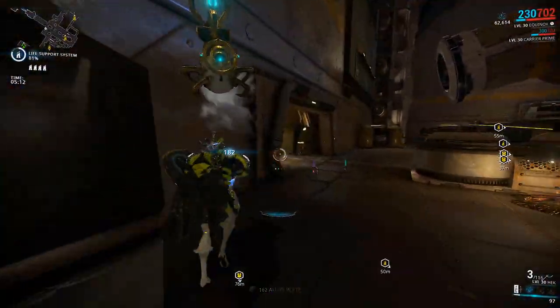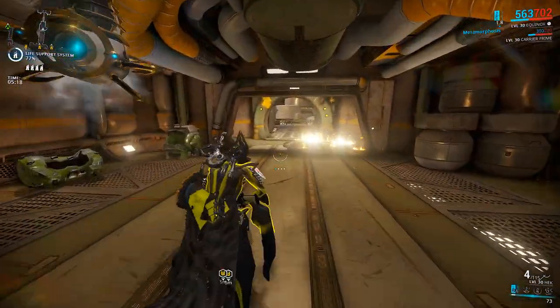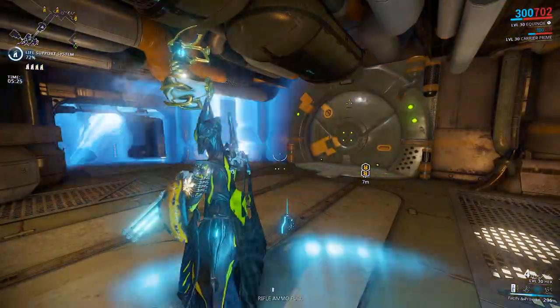First Chroma and now Equinox — the build requirements for the newest frames seem to be getting bigger, and the grind is increasing as well. With RNG, building Equinox and Chroma can be a bit of a pain. Unless you've been really lucky, in which case in a few days you'll have your very own Equinox.